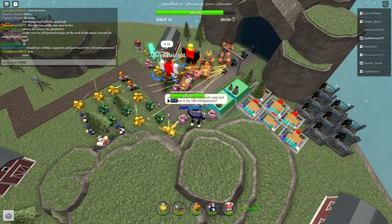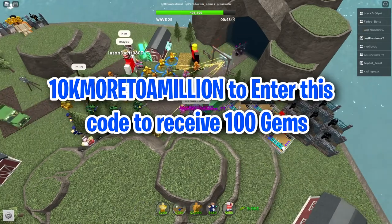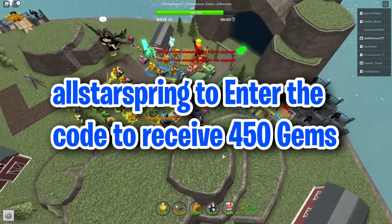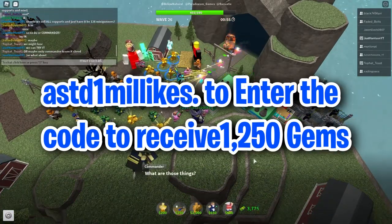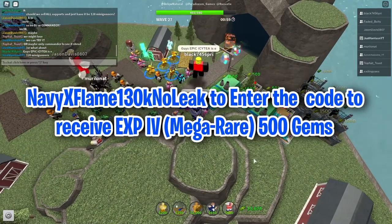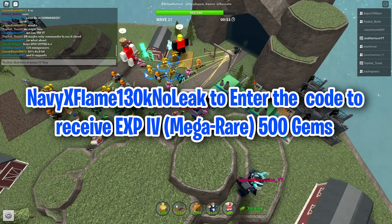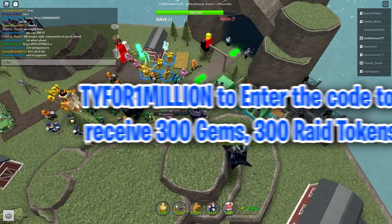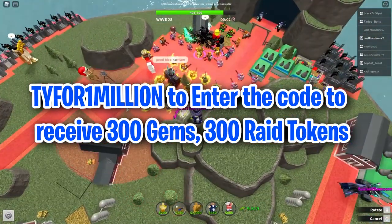The steps to redeeming a code are detailed here. First, '10k more to a million' to receive 100 gems and all boosts. 'All-Star Spring' to receive 450 gems. 'ASTD-1 Millikes' to receive 1250 gems. 'Navy X Flame 130k No Leak' to receive EXP-4 Mega Rare and 500 gems. 'Ticket Update' to receive 400 gems. And 'TY for 1 million' to receive 300 gems, 300 RAID tokens and all boosts.